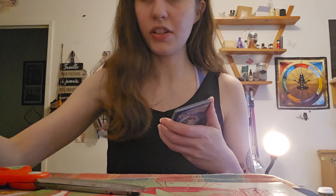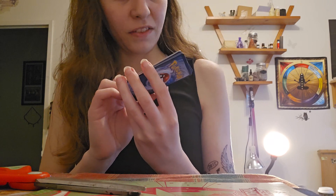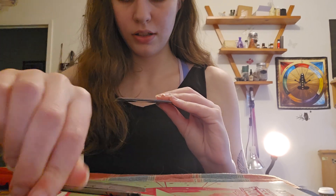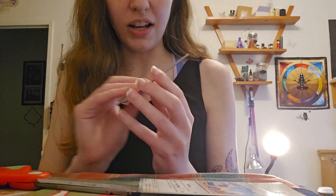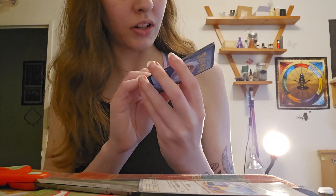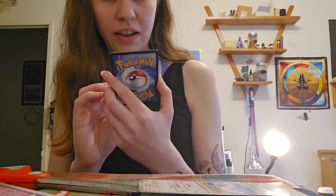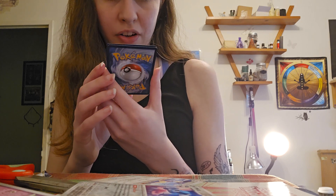Here is the QR code. We got Gardevoir, Cetoddle, Gimmighoul, Eevee, Dachsbun, Kitten. We have Explorer's Guidance. We have an Iron Hands — Future type. We have a Dudunsparce. And as our Reverse Holo, we have Metang. And as our Rare, we have a Holo Rare Cetitan.